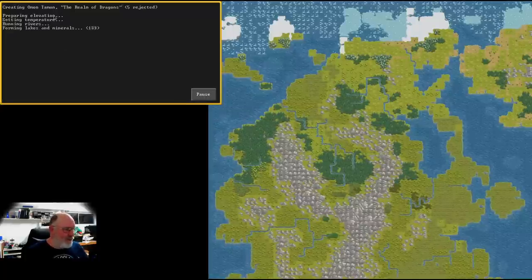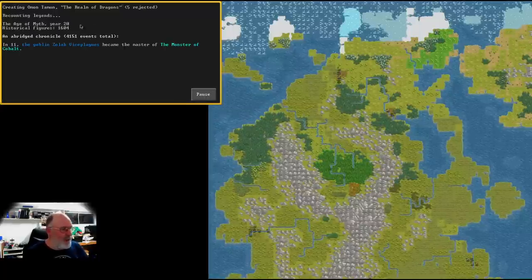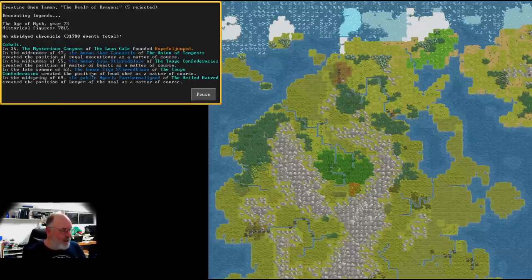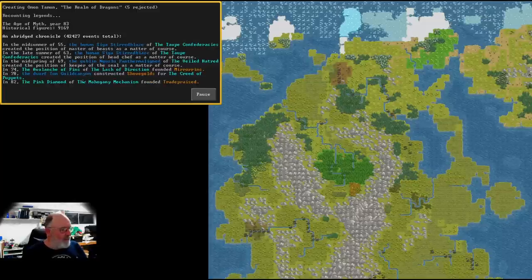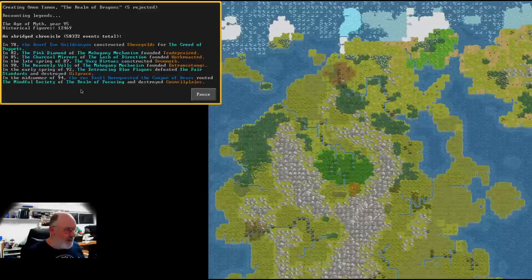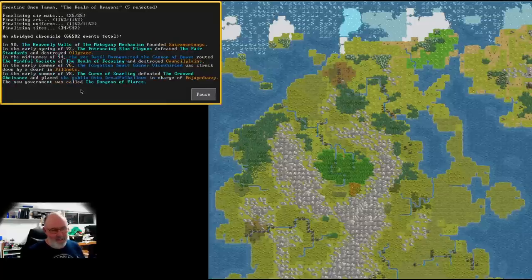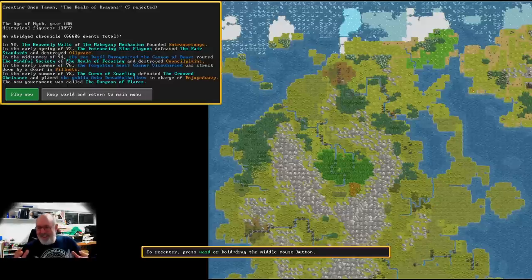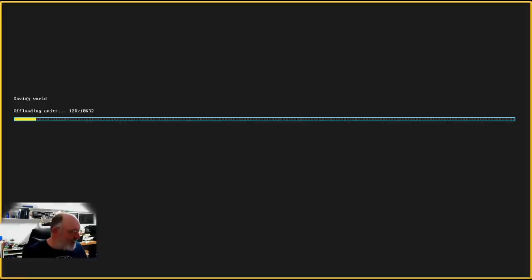Then it builds a hundred years of history. Look at the number of different historical events happening — it's cherry-picking just a few to show us. No other game does this. We've now got 66,000 different historical events in the world we're going to play, and 13,000 historical figures. But you just want to build your first fortress — so hit Play Now.